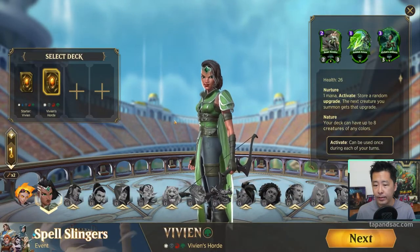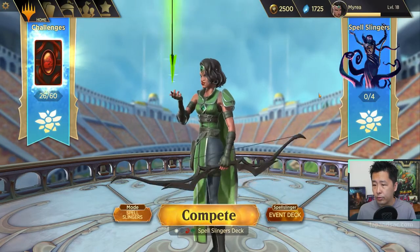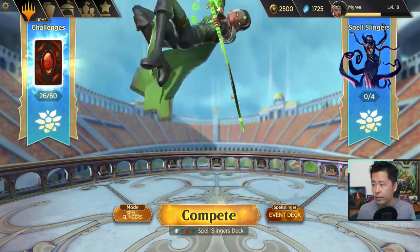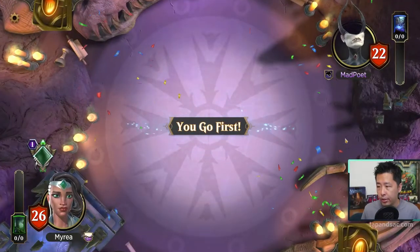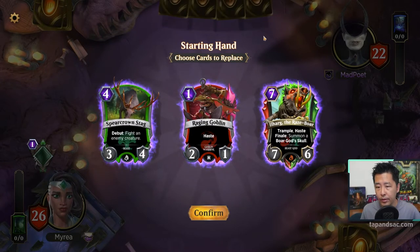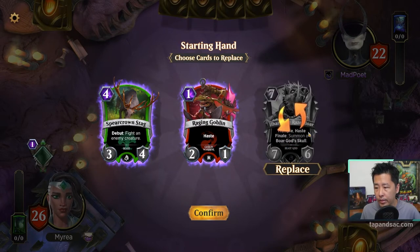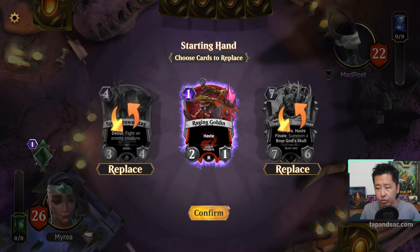We have to select a deck, and this deck will be fixed for the event, so we can't change it. We're in, so let's try to play a game. Ashiok is our opponent's Spellslinger. We have a starting hand of Stag, Goblin, and Ilharg. We've got to replace the Ilharg because it's too expensive. I'm not sure about Stag at 4 — it's not too high, but could we get something better? Let's try it.